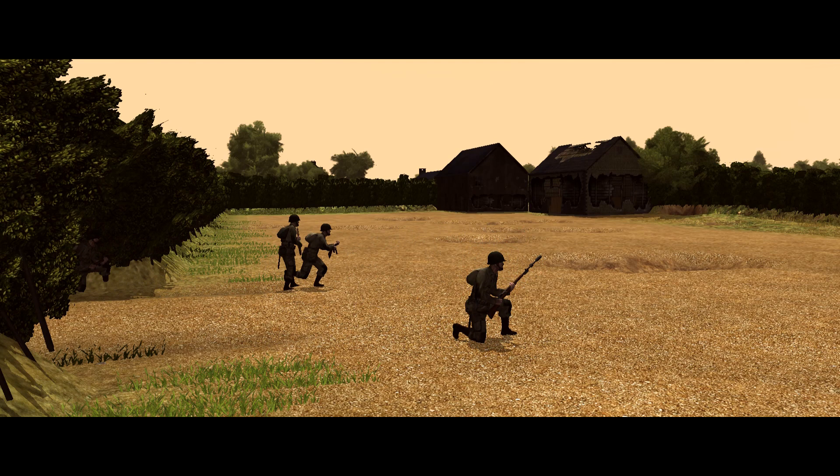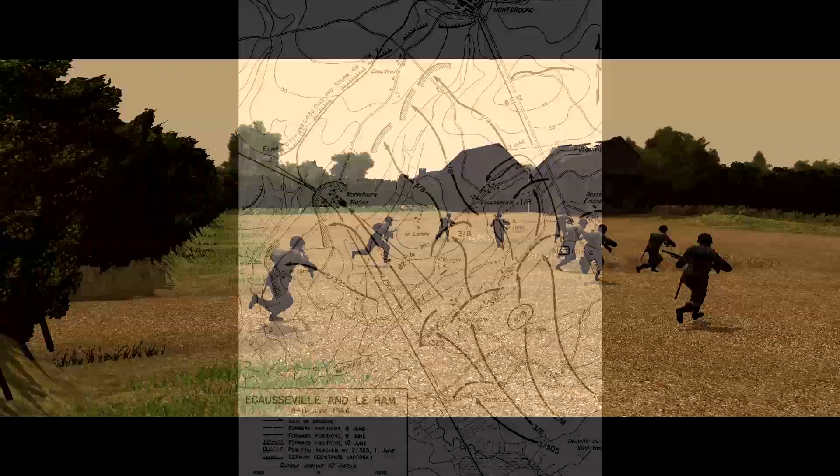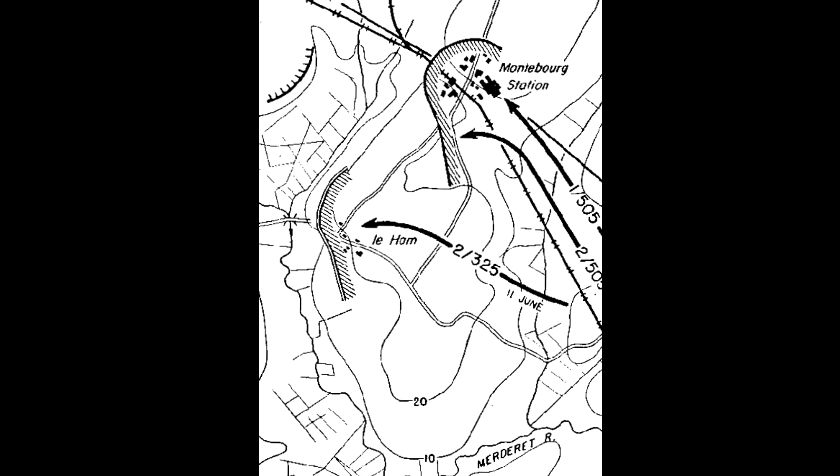Welcome back to the Road to Montebourg for the 12th mission of the campaign, where we're closing in on the first of our two campaign objectives, the village of Laham. The Germans have been falling back towards this place ever since we punched through their lines way back at Hell in the Hedgerows, but now they've run out of room, they've got to the village, they've dug in and they're making a stand.